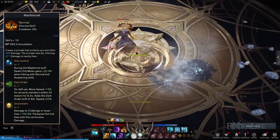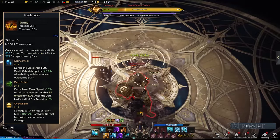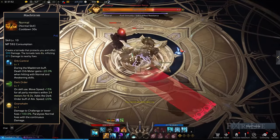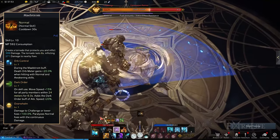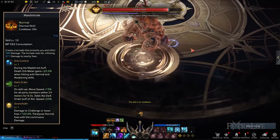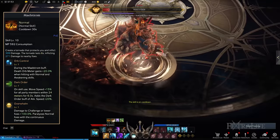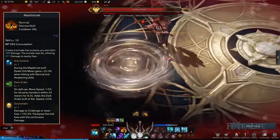Maelstrom: Conjures a tornado to protect you from incoming attacks while dealing damage. To capitalize on the buffs granted by Maelstrom, you should acquire Orb Control and Dark Order. Orb Control boosts the death orb energy you gain from using normal and awakening skills, whereas Dark Order enhances all nearby allies' movement speed as well as your attack speed. Lastly, Overwhelm enhances the damage dealt against lower-type monsters and paralyzes normal ones. Note that Maelstrom's tornado stays for a couple of seconds so you continue reaping the skill's benefit even as you attack with normal skills.